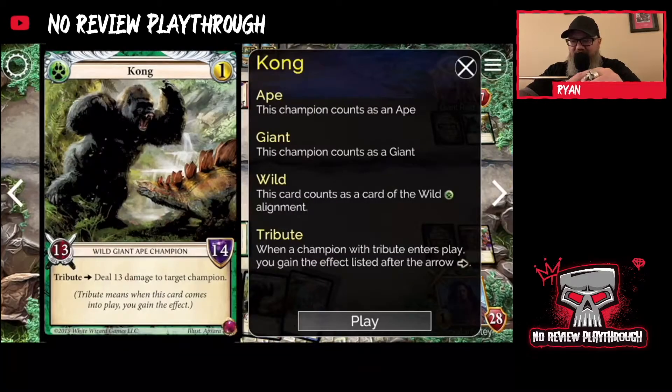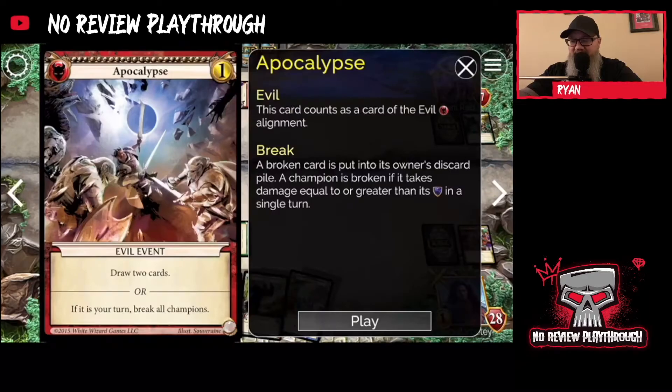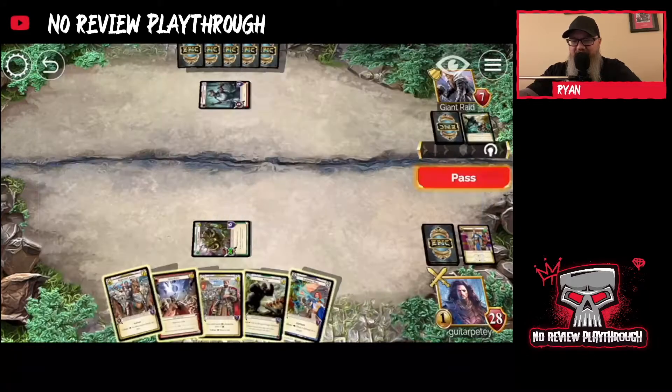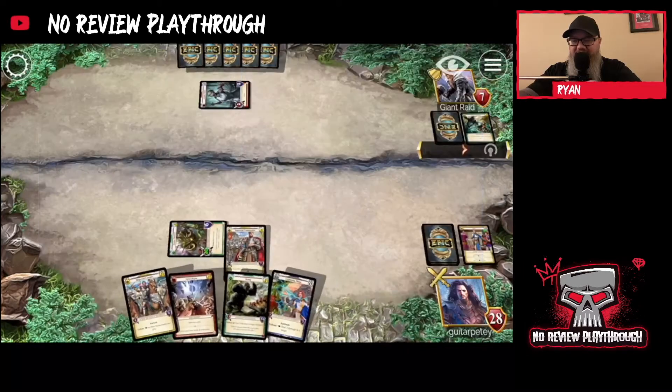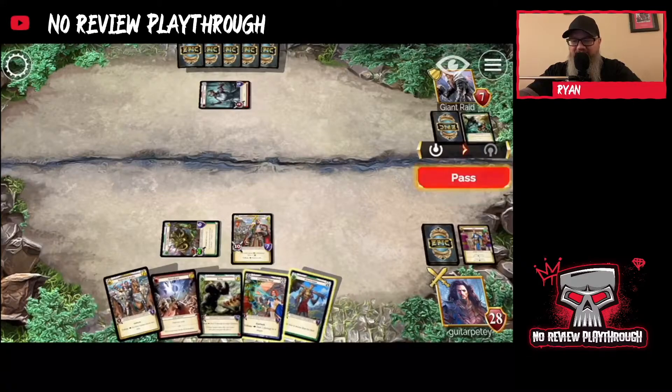There's Kong. When I play him I can deal 13 or 14 to a champion, so I might be able to kill a big giant if it comes out. I'm going to save the ambush cards if I absolutely have to. Let's go ahead and play this guy out — let's see if I can get ahead and get some guardians out. There's my giant.